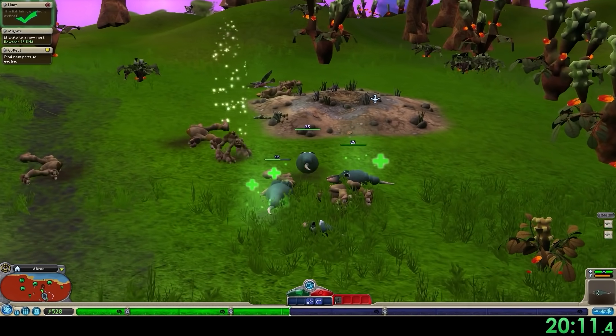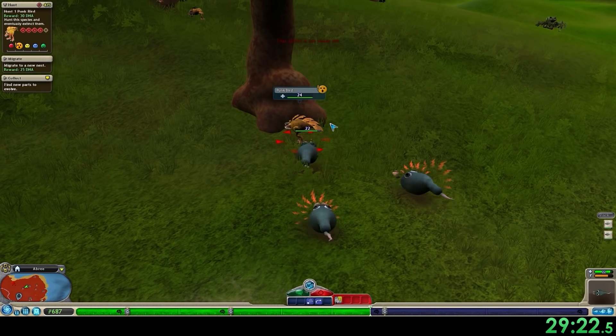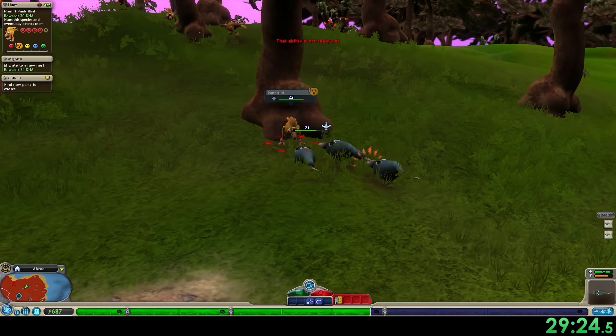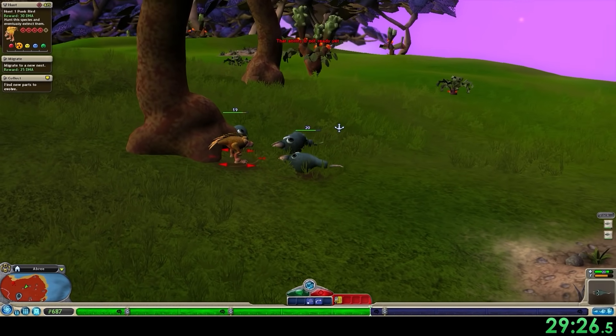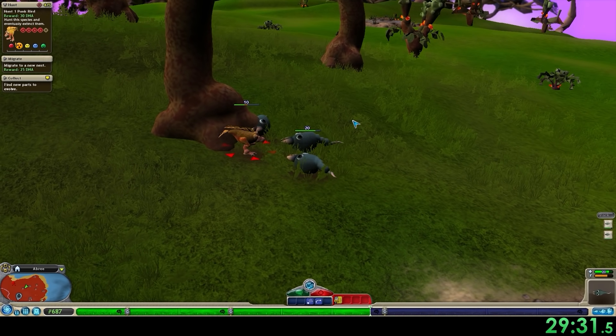Once you get an attack on one of the creatures, they'll start engaging you. But since we're so slow, you want to casually approach the creature and make it look like you're nice, then you attack them and they'll start engaging you. If you're targeting them and you look like you're about to attack, they'll run away and there's no way you're going to catch up.